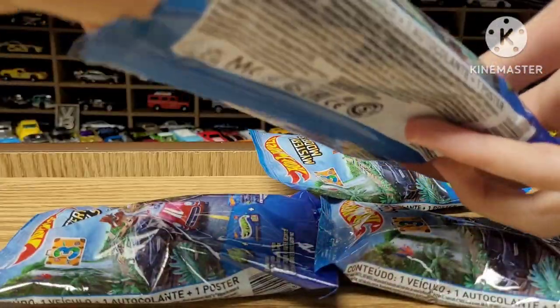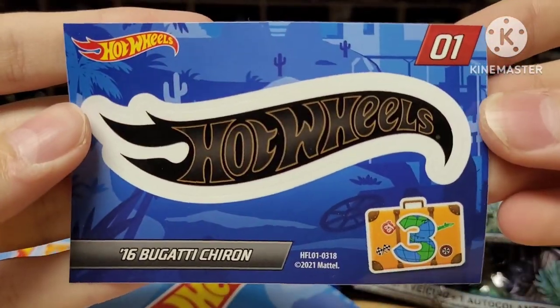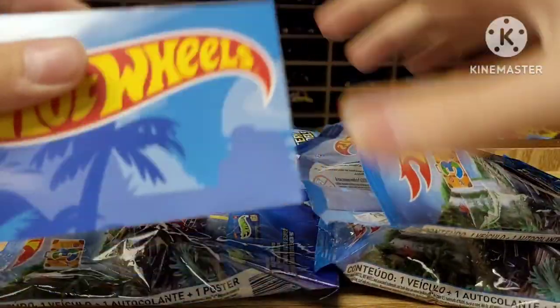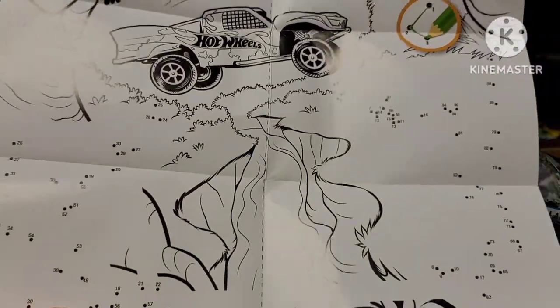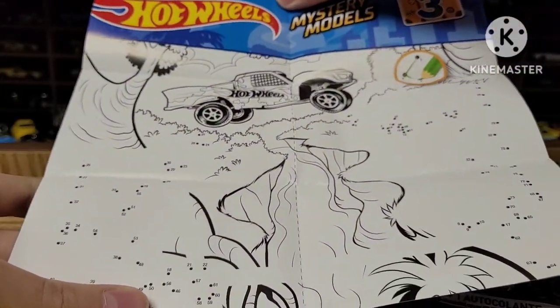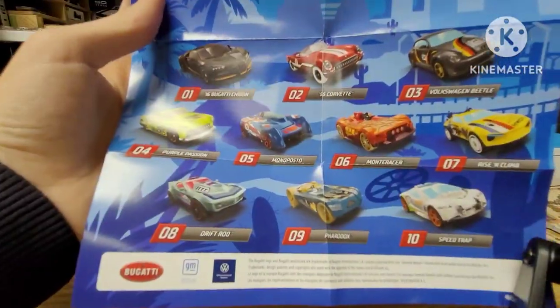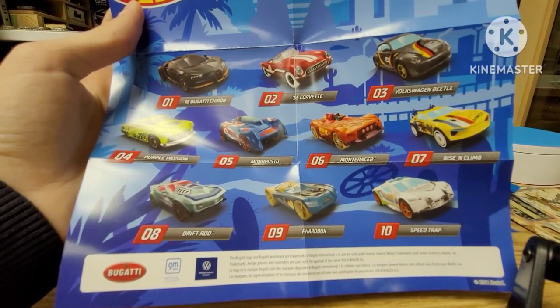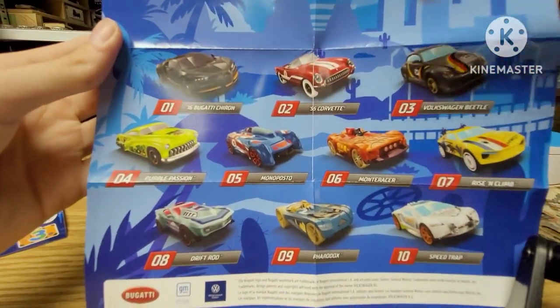The Bugatti is a car that a lot of people are going crazy over — without a doubt this will be the rarest one in the set. There's the sticker for it, and it is indeed the Bugatti — that's actually a really sick looking sticker. We have a little poster. On the back there's a connect the dots thing with the Hot Wheels trophy truck. Here you can see all the cars in the set. These are all the fantasy castings. The three that everyone wants are the Bugatti, the Corvette, and the Volkswagen Beetle.